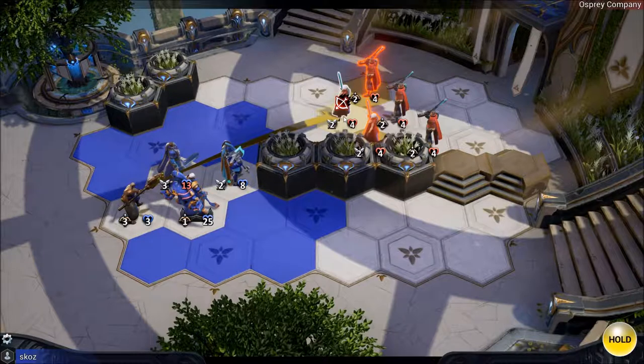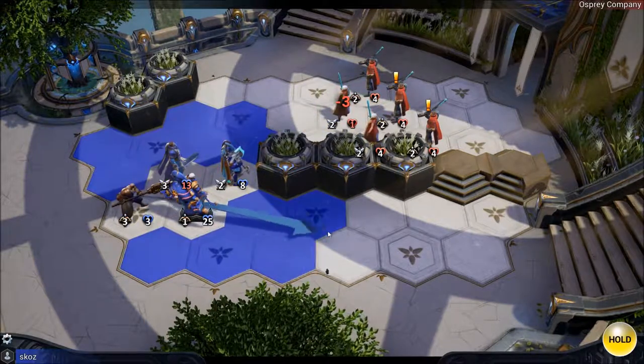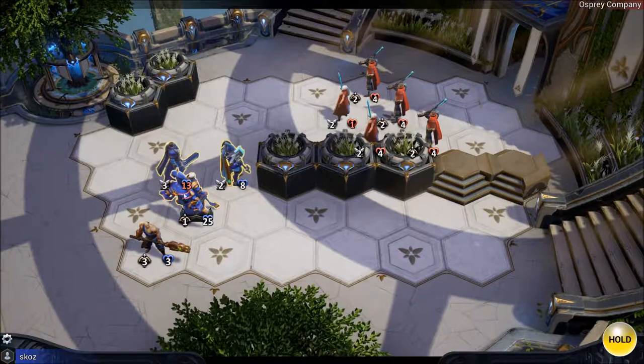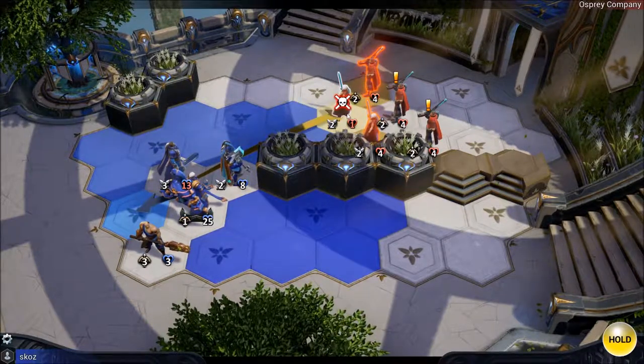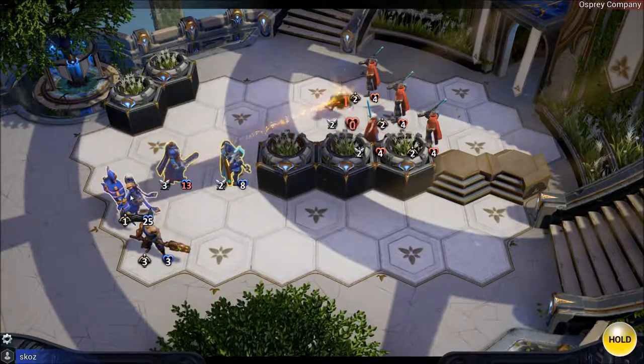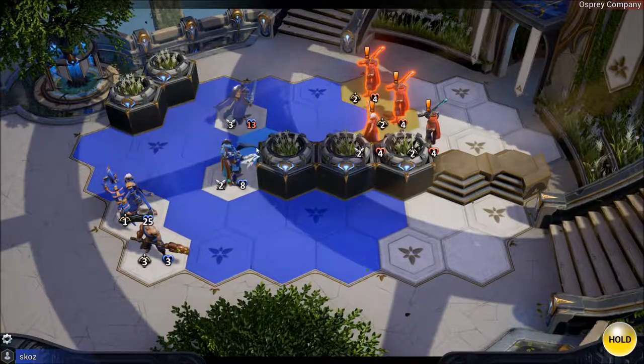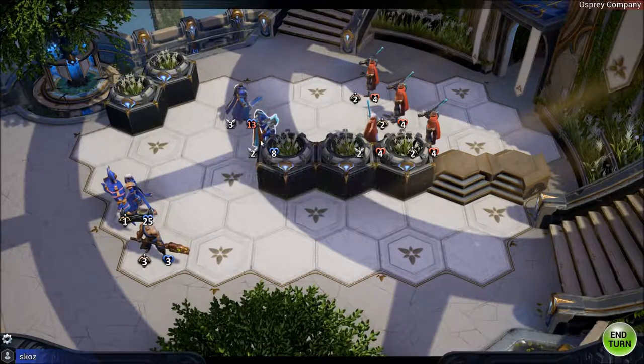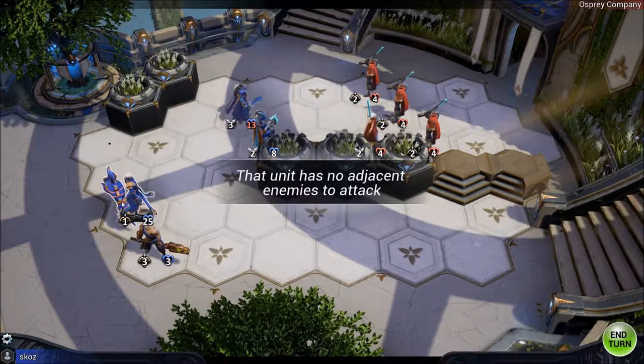The player plans his moves: attack this guy, then move him behind cover, move forward, attack and kill that guy, then have other units move up to form a shield. He realizes he can't move a unit anymore after already acting.